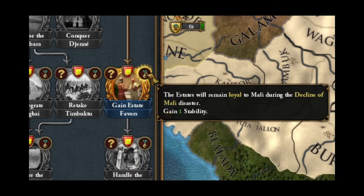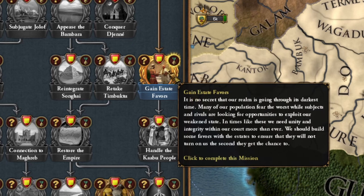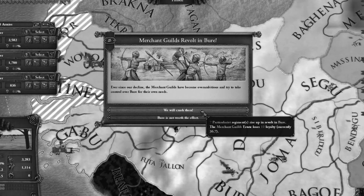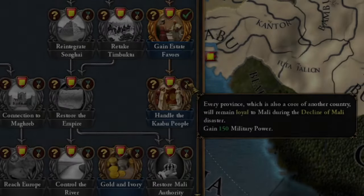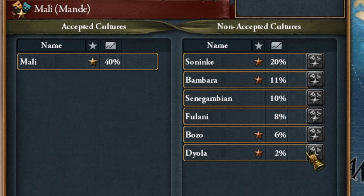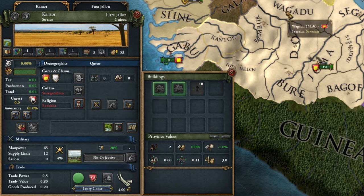The second mission gives me a stability point, which is unfortunate because it would be more useful later, but it does reduce state-related rebellions. In my test game, these rebellions appeared very frequently — almost every two or three months. Now the only remaining mission prevents minority rebellions, specifically the core regions of Kabu and Segu.